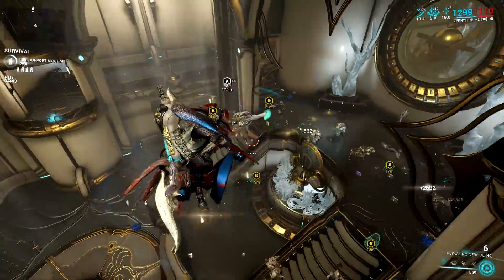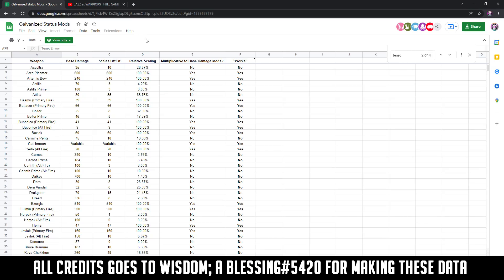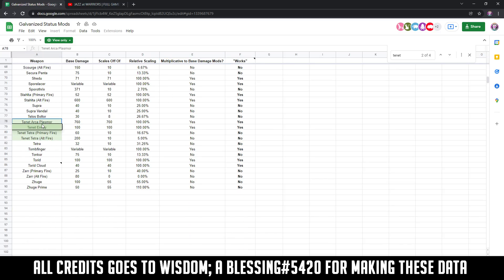Galvanized status mods are bugged on all projectile weapons right now. It seems like this is a two-way problem, as some projectiles are also bugged in a way that the galvanized status mods let them overperform. For those projectiles, the damage bonus is considered to be a separate bonus from base damage mods or buffs such as Serration, and as such it applies multiplicatively on the projectiles. Also, the galvanized status mods' damage bonus does not apply to any radial damage components of attacks. The only exceptions are the Mutalist and Acrid, Torid, and Pox's clouds — but even they are not truly area of effect, as the damage bonus only applies to targets hit by the main projectile.